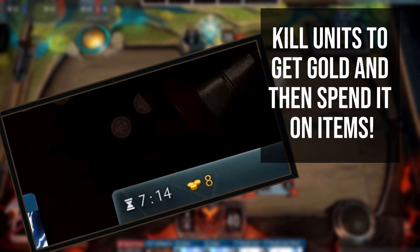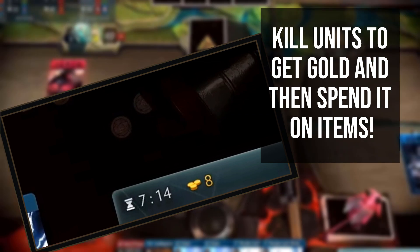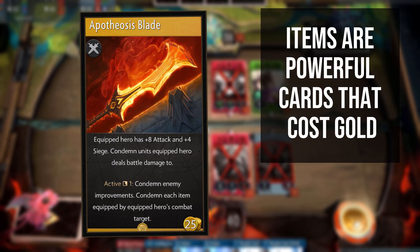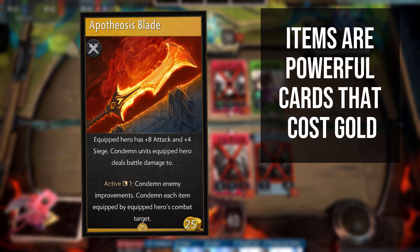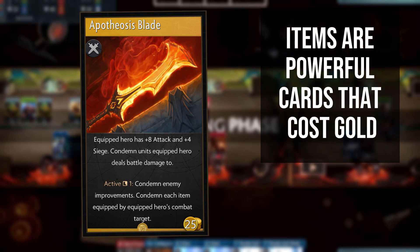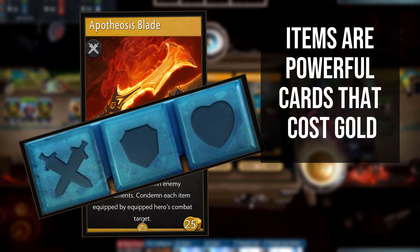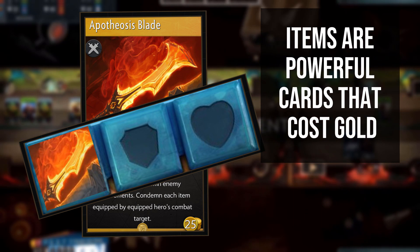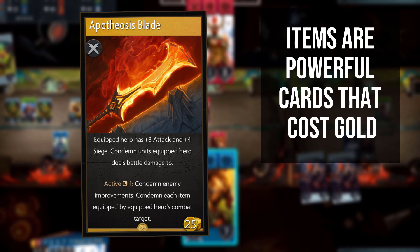Gold is gained from killing enemy units in Artifact and can be spent on items that vary in power from the rather useful to the absolutely game-winning. There are 4 types of items you can buy: weapons, armour, trinkets (also known as health items), and consumables. Weapons, armour and trinkets are equippable items, each going into a specific slot on a hero card to upgrade the hero — usually increasing the associated stat as well as providing an effect or activatable ability. If an item is already equipped in the desired slot, equipping a new item of that type will overwrite the old one. Consumables can be played in any lane regardless of heroes and usually have an instant effect.